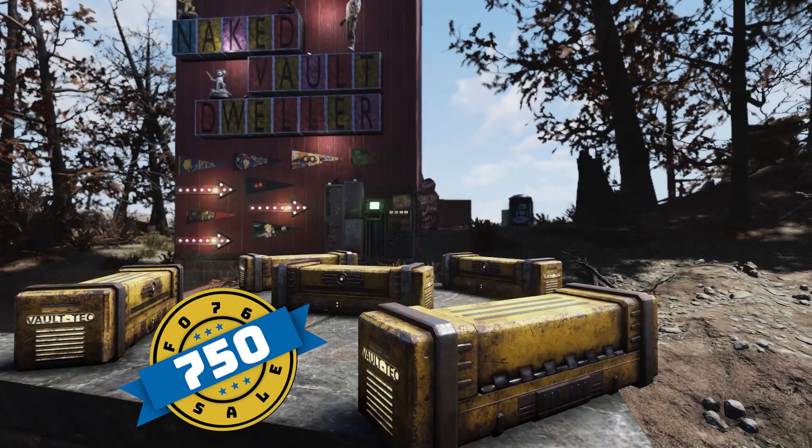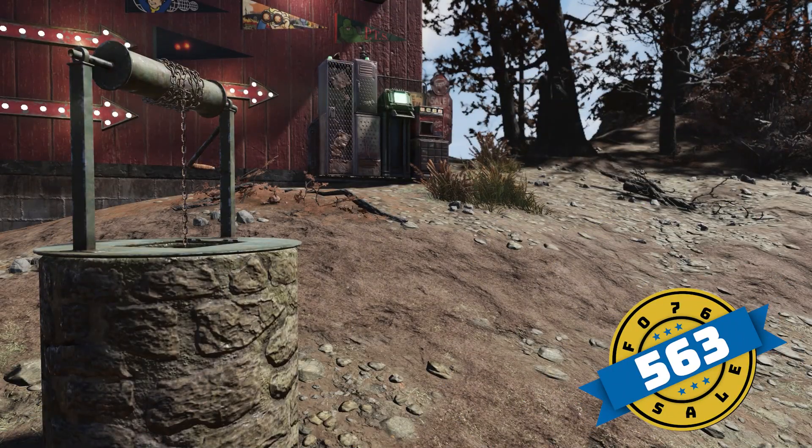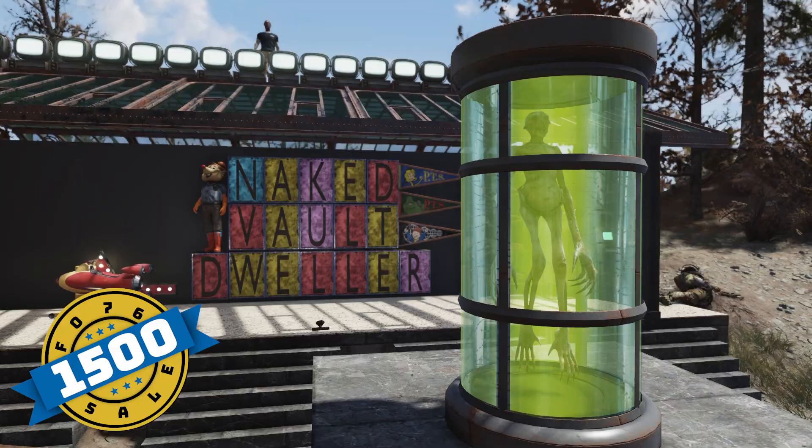The medium supply crate is also $750 gold bullion. The water well is $563 gold bullion. And finally, the Wendigo tube is $1,500 gold bullion.